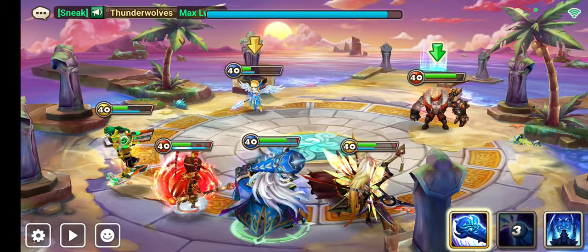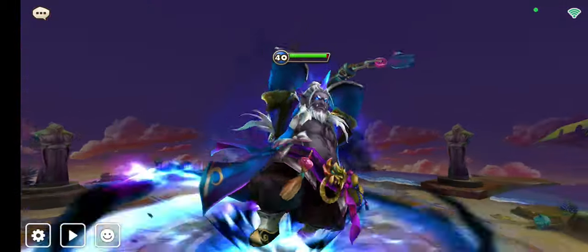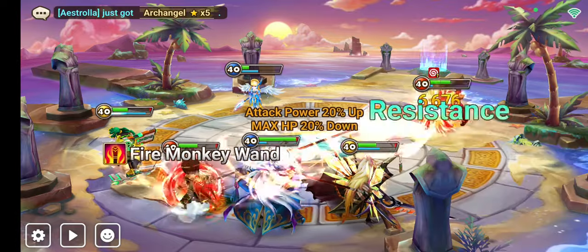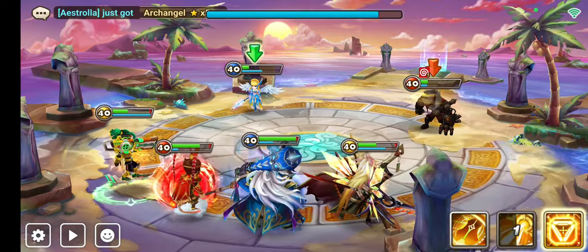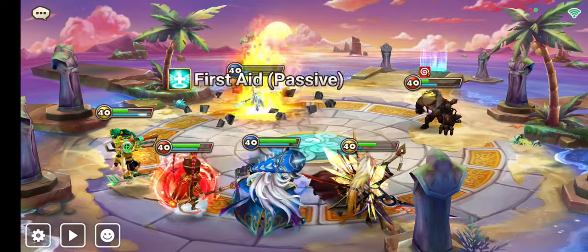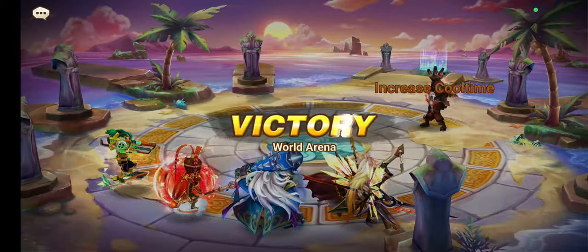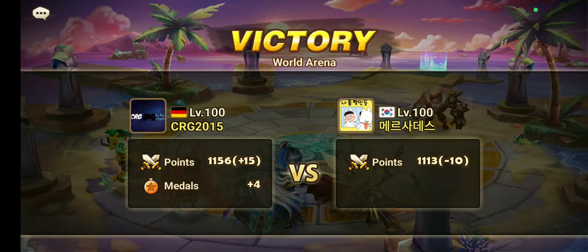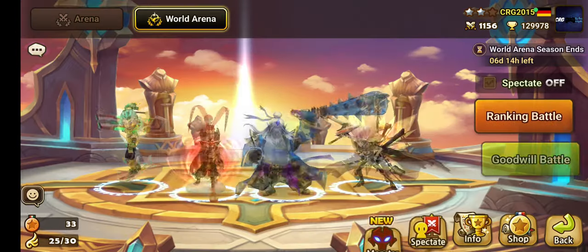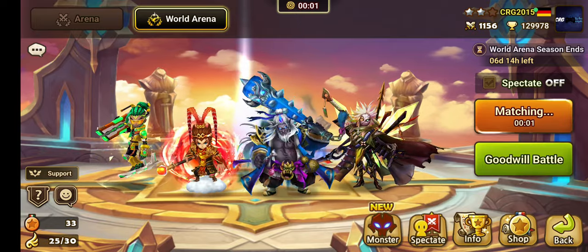He's going to heal and attack. Nice. Dominic - he goes counter, he had a chance. Why did he give up? He already killed Oliver but it could have been interesting - could have maybe won before us, but he gave up.